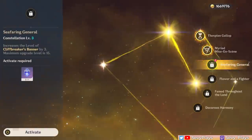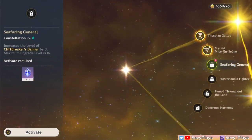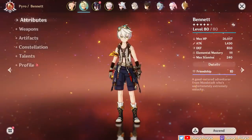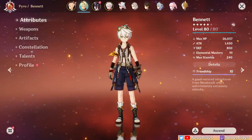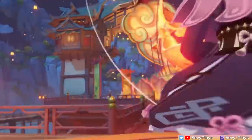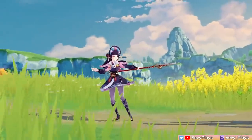I decided to get at least three constellations of Yunjin just to see with my own eyes and show you in practical tests how big the difference is. I'm going to pit her against a fellow 4-star and long-time champion attack buffer, Bennett. Of course, Bennett offers a different kind of kit and can buff more than just normal attacks. But since Yunjin is hyper-focused on normal attacks, will she surpass Bennett in that regard?